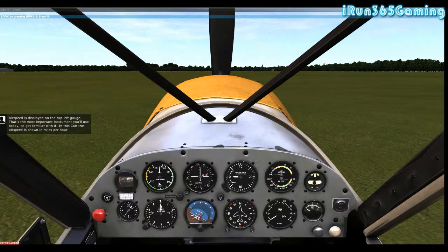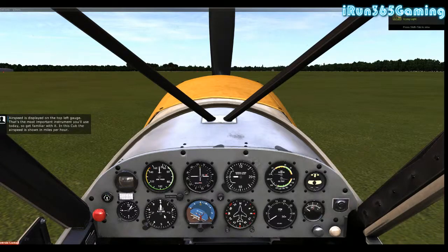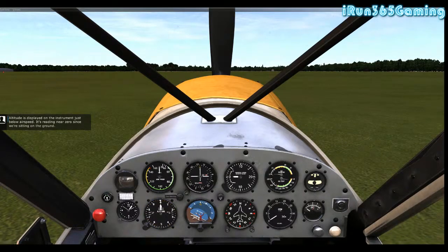Airspeed is displayed on the top left gauge - that's the most important instrument you'll use today so get familiar with it. Airspeed is shown in miles per hour. Altitude is displayed on the instrument just below the airspeed, and it's reading near zero since we're sitting on the ground.